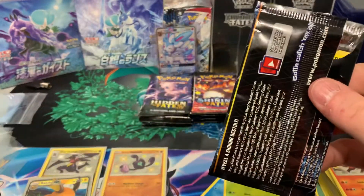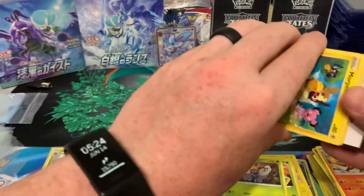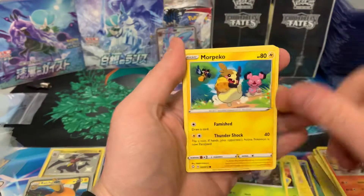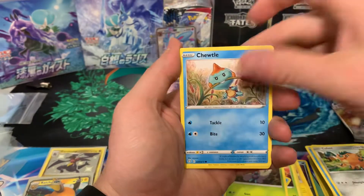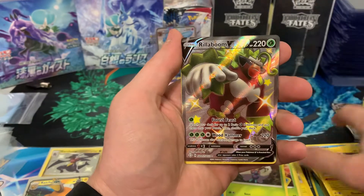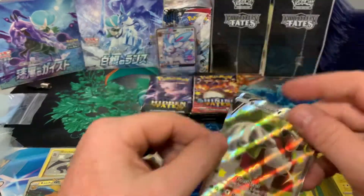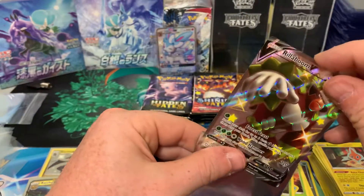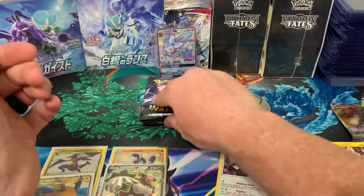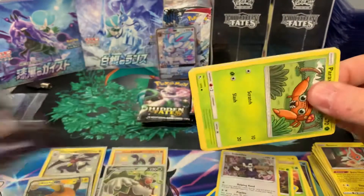Those Eeveelution shinies are the ones you want — Umbreon, Sylveon, and Espeon are the big three. Leafeon and Glaceon are still pretty good but don't stack up to the other three. Morpeko, Cacnea, Horsea, Cufant, Chewtle, energy, Wacky Cramorant — and a Rillaboom V. I've pulled Rillaboom V about ten times now and an Indeedy V too. It's only like a $5 card and I still haven't pulled the V-MAX yet, which is getting pretty frustrating.